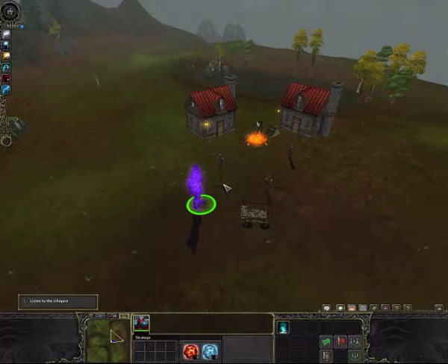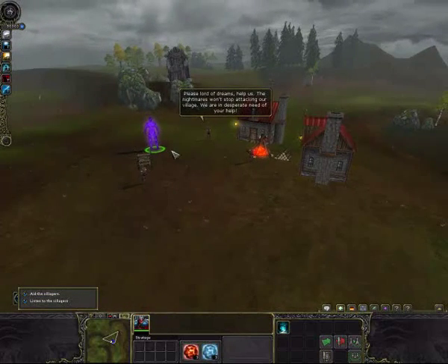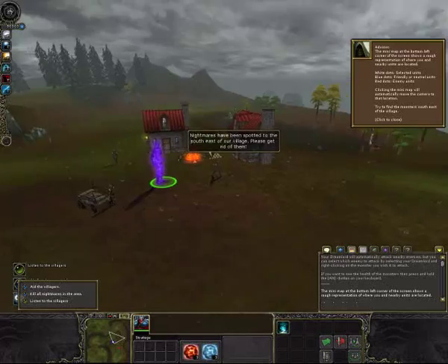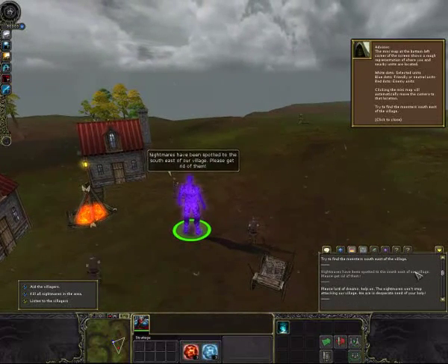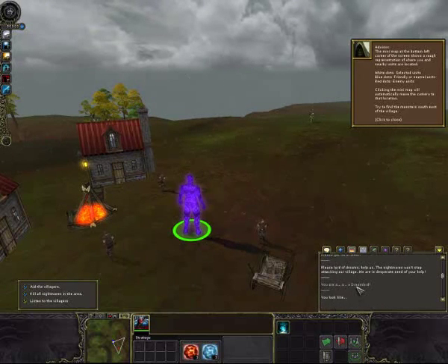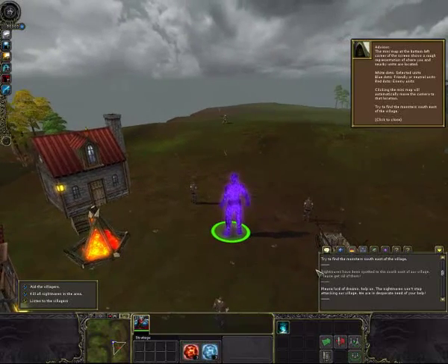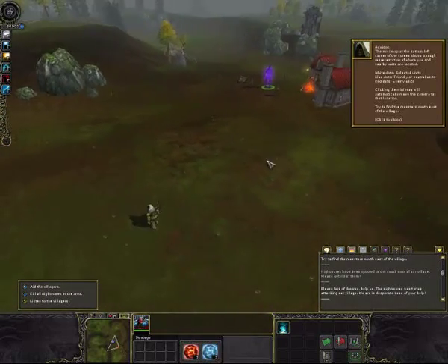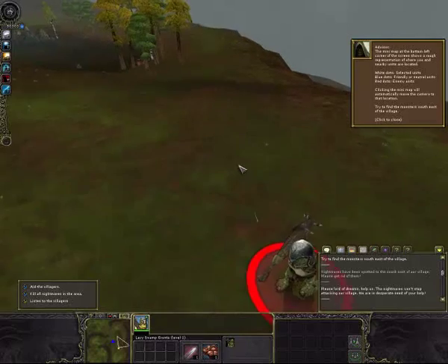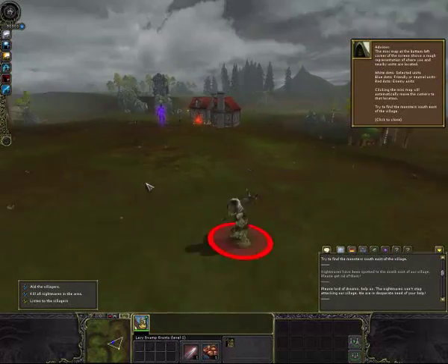The villager says: 'Can it be? You look like... you are a Dream Lord.' Yes, we are. 'Please, lords of dreams, help us — the nightmares won't stop attacking our village. We are in desperate need of your help.' So nightmares have been spotted to the south east of your village — please get rid of them. There is a nightmare: it's a lazy swamp crunt. Swamp crunts are awesome, one of the coolest nightmares in the game, especially when you hear them talk later on. You can also click the dialogue button to bring up all the dialogue and reread it — it's a very nice function.